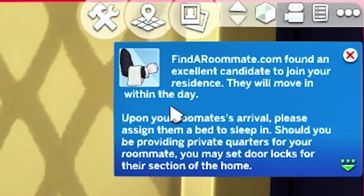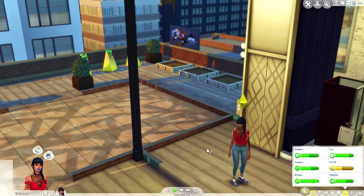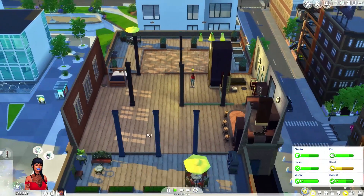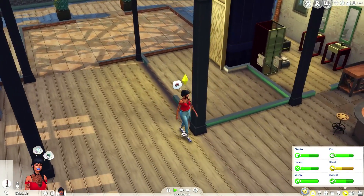It says: 'Findaroommate.com found an excellent candidate to join your residence. They will move in within a day. Upon your roommate's arrival, please assign them a bed to sleep in. Should you be providing a private quarter for your roommate, you may set door locks for that section of the home.' So it takes them a day to arrive, which gives your sim a chance to get everything ready.